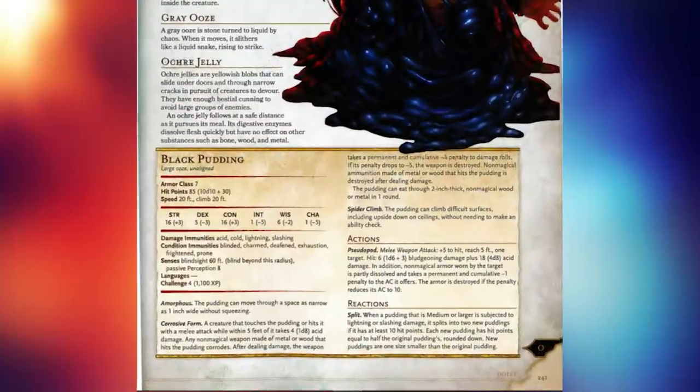A lot of the stuff here is meant to be a general idea of how oozes work, but some of the stuff here is not true for all oozes. In the stat block for the pudding, we get that they are very easy to strike, but fairly durable. They are immune to acid, cold, lightning, and slashing, and possess a plethora of condition immunities that actually make a lot of sense. Much like the gelatinous cube, we're told that the creature has blindsight, but we're not really told specifically how it gets that ability and how exactly it works.